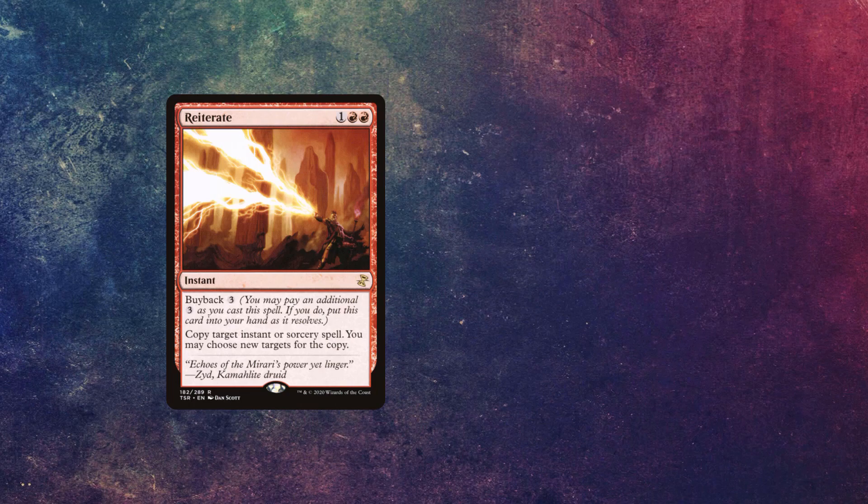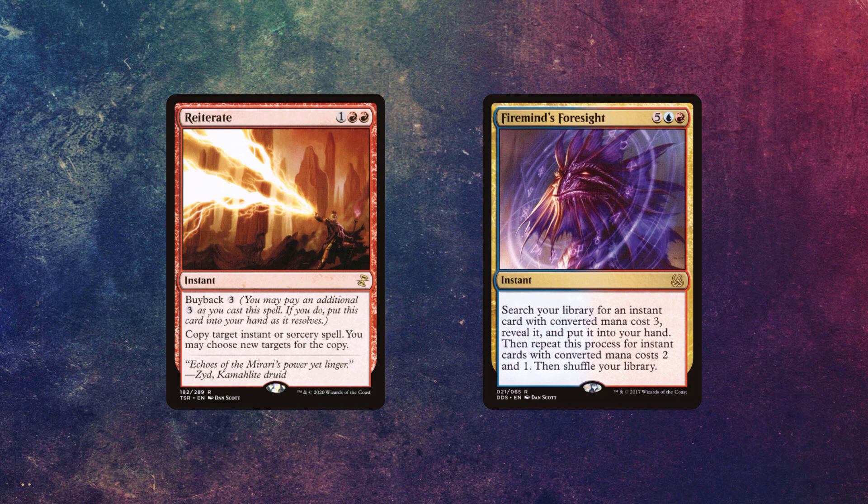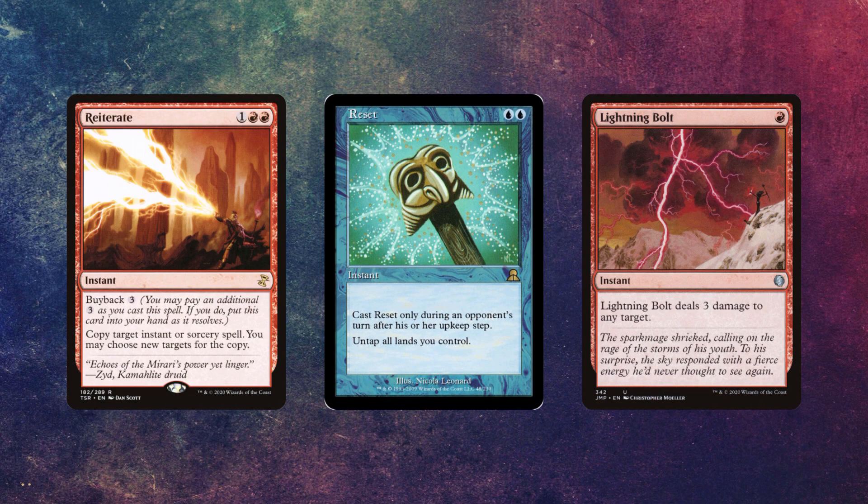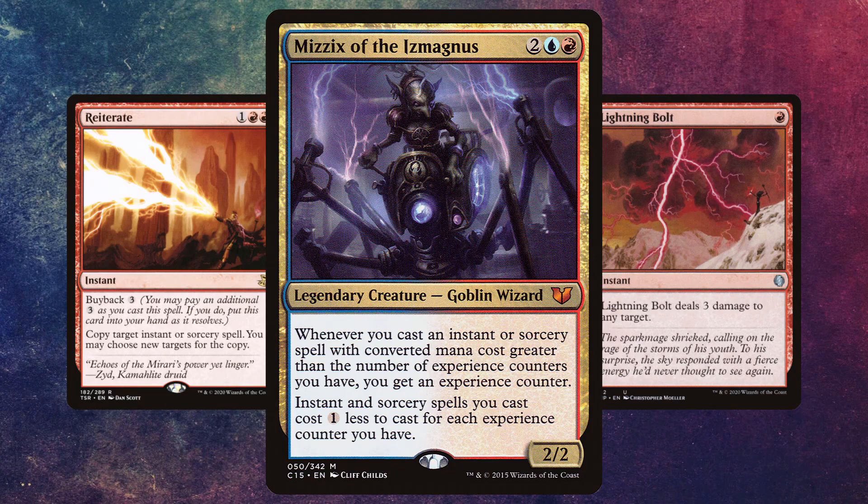If you really like the Reiterate combo, you can use Firemind's Foresight as a really compact one-card opener on the end step before your turn. Firemind's Foresight is an instant that costs five generic, a blue, and a red. It says: search your library for an instant card with mana value three, reveal it, put it into your hand, then repeat this process for instant cards with mana values two and one, then shuffle your library. The three-drop you're going to get is Reiterate, followed by Pyretic Ritual and Lightning Bolt as your two-drop and one-drop. You can also get Reset as your two-drop depending on how much mana you have available. Maybe if Mizzix of the Ismagnus is your commander, you could pull it off.